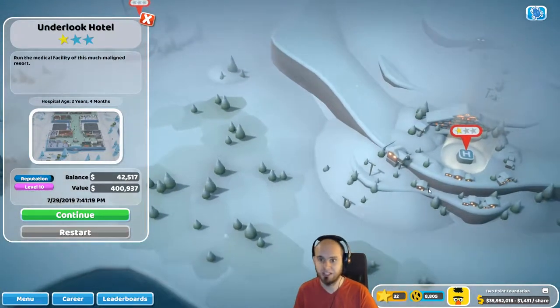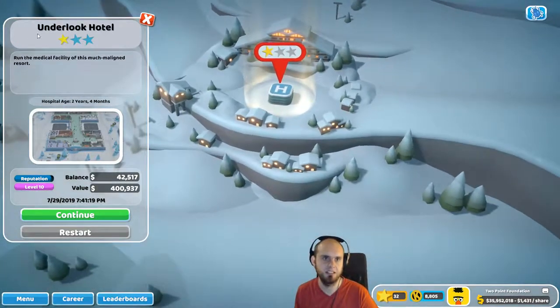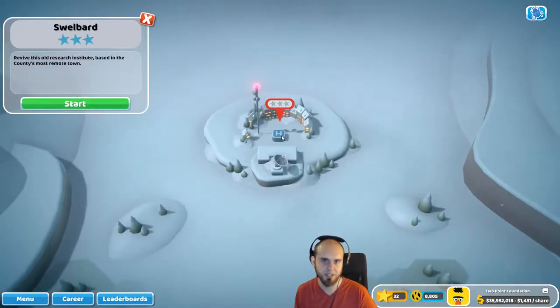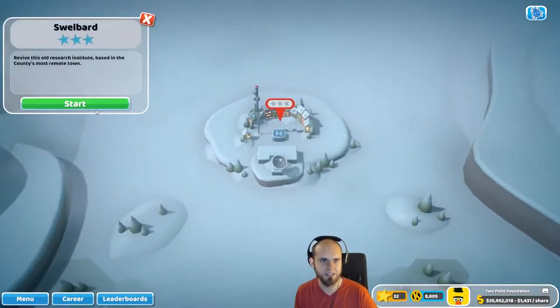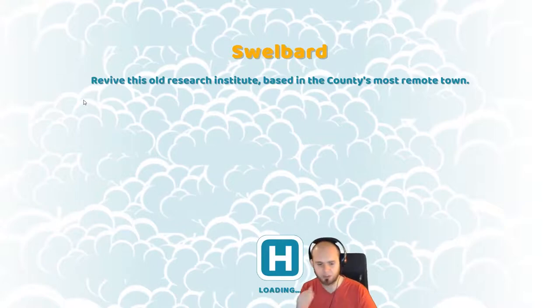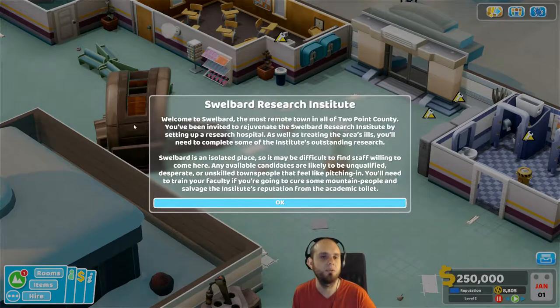Hi again and welcome to another stream of Two Point Hospital. Last time we got one star in Under Look Hotel - it's very windy up here in this DLC apparently. We unlocked the next one, Swellbard, and I want to play this research entity. It's based on the most remote town and it's probably gonna be cold there. Let's jump into that - we might see some new diseases since it's an old research station.